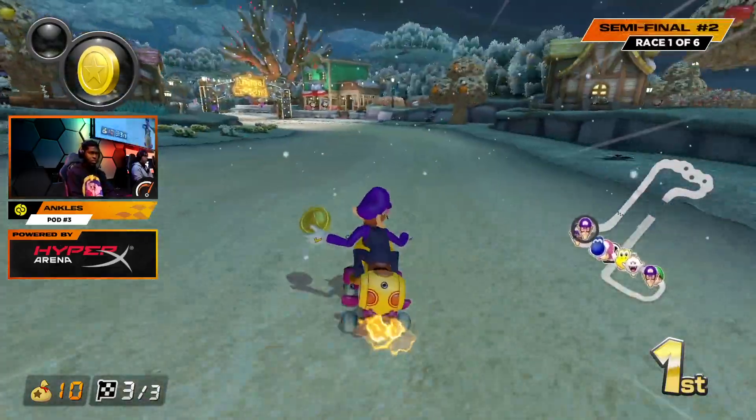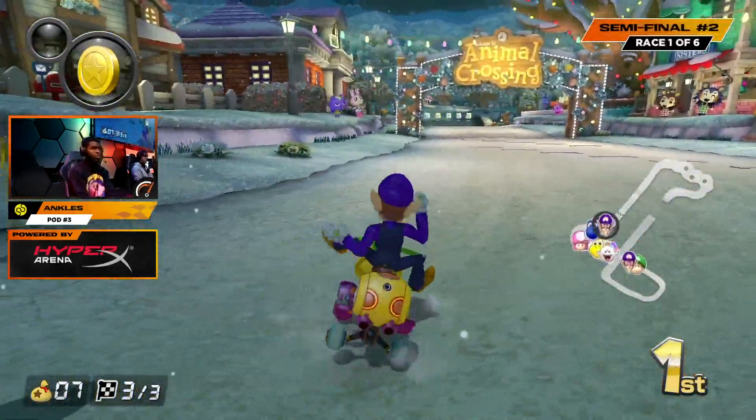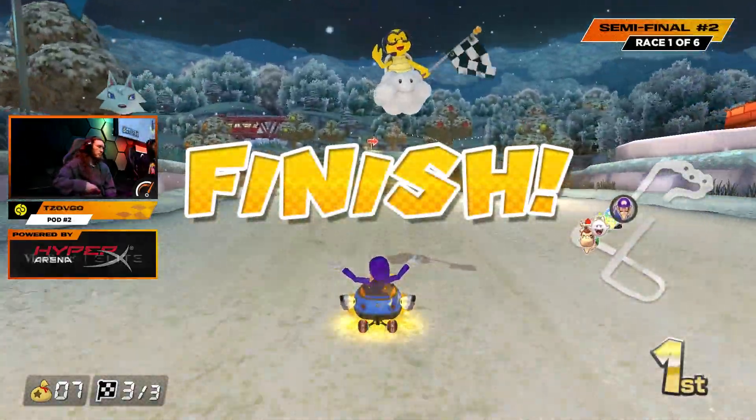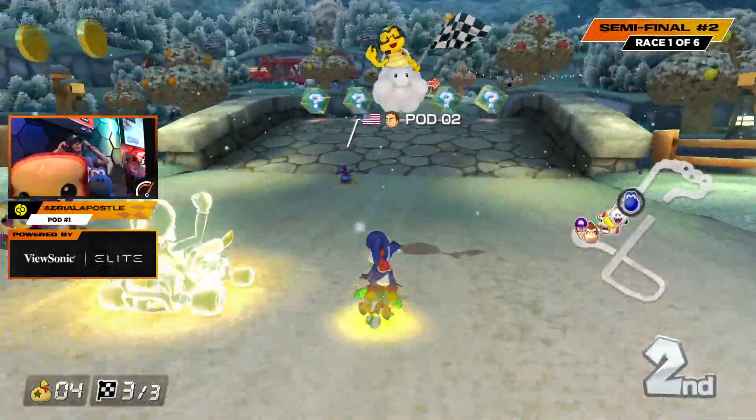Let's see what Zavgo is going to be able to do here. They have the opportunity and they take it — uses the red. Shot comes out and that is going to be a Zavgo first place finish. I like the strategy there from Zavgo. He was using the X button to see what third place had. He threw the red before Ankles went into that item box, and then capitalized on that second red. Very aggressive play, but it paid off for him.